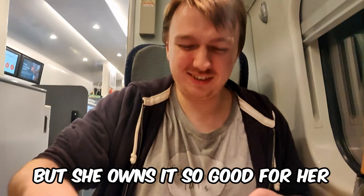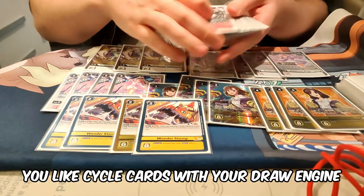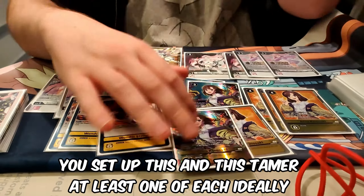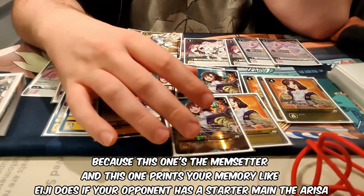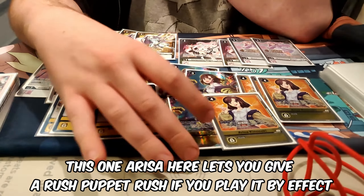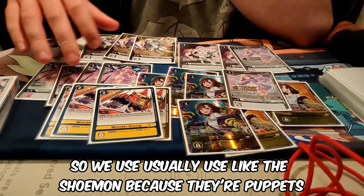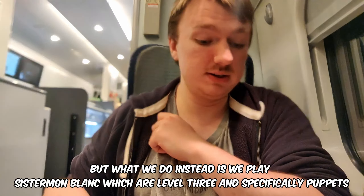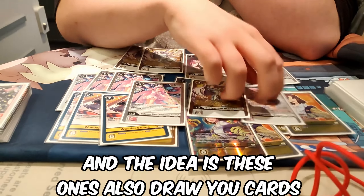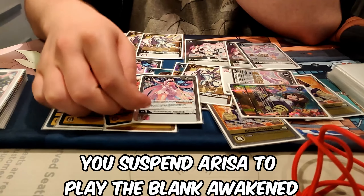And then four Wonderstone. The general idea behind the combination: you cycle cards with your draw engine, find the cards you need, then set up this tamer and this tamer - at least one of each ideally - because this one's the mem setter and this one prints you memory. If your opponent has a Digimon, Arisa lets you give a puppet rush if you play it by a threat, and this one lets you float into a puppet if one dies, but they have to be level 3 specifically. So we use System on Blanc - level 3 puppets - and Blanc Awakened, also a level 3 puppet. These ones also draw you cards.